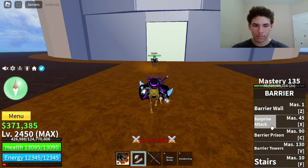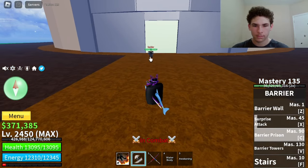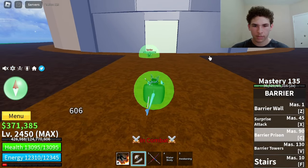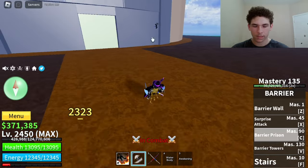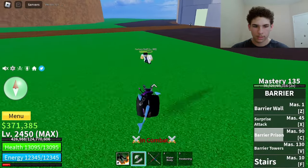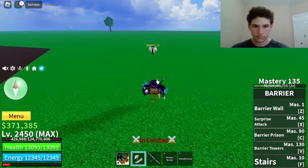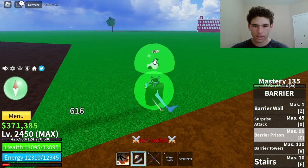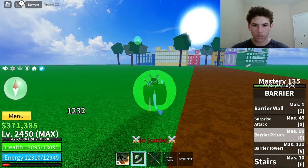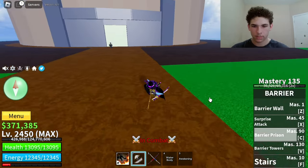Next move on Barrier is called Barrier Prison. Mastery required on that is 90. This is how it looks. So it puts a player in a circle and you can also move it around. Let me test this move on an NPC. Barrier Prison — and then we can throw him all the way over there. And then when it pops, it does a lot of damage.